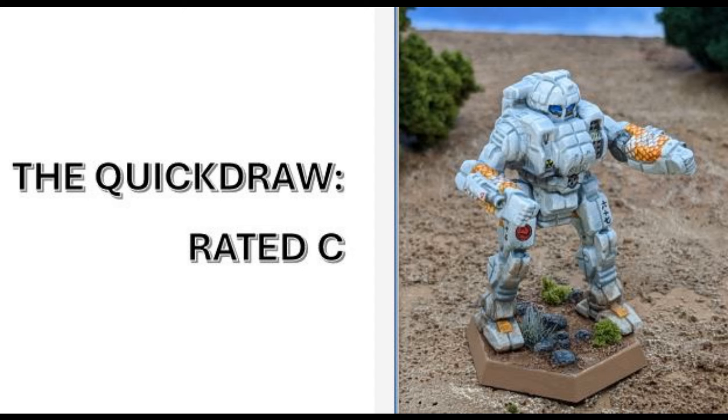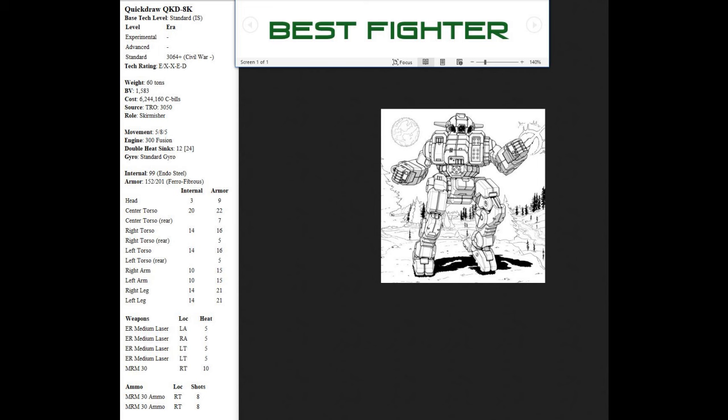I'm giving the Quickdraw a C. The problem you'll see with the Quickdraw is that the armor is not good — it really suffers in the armor department. The best Quickdraw to win in a fight is the Quickdraw 8K. The main thing about it is that it has the least bad armor of any Quickdraw — 15 points on all the front locations. It's still missing about 50 points of armor it could have. It's got four ER medium lasers, which is a decent short-to-medium range arsenal, plus a medium range missile launcher, which frankly sucks. But those medium lasers by themselves are not bad. You could use this mech to jump behind stuff. It's a decent fighter, but not great.